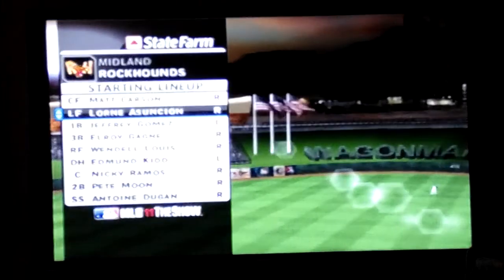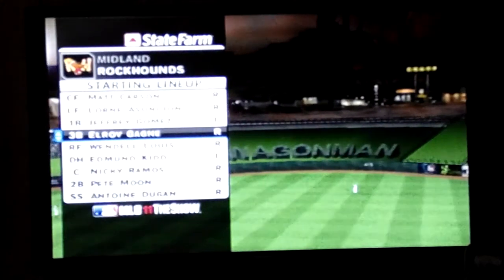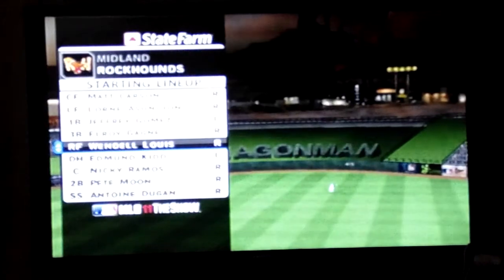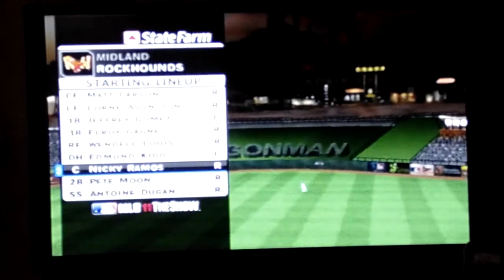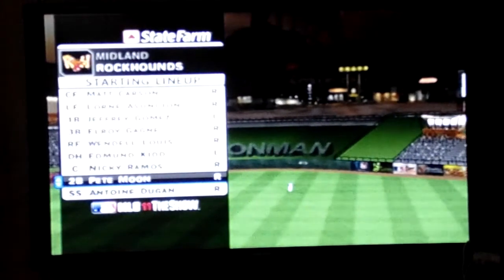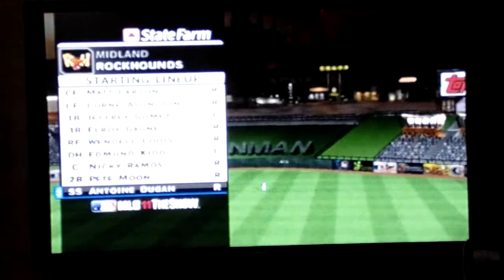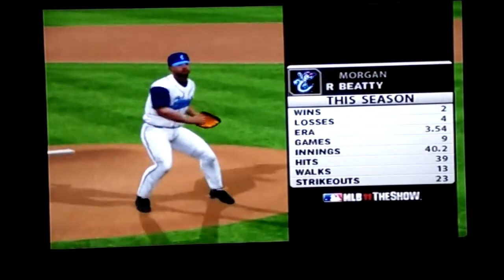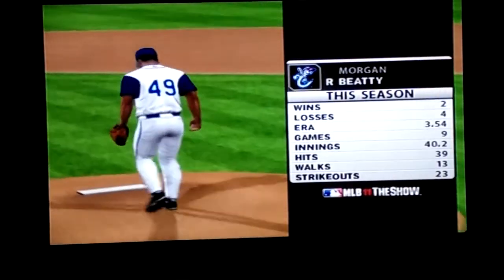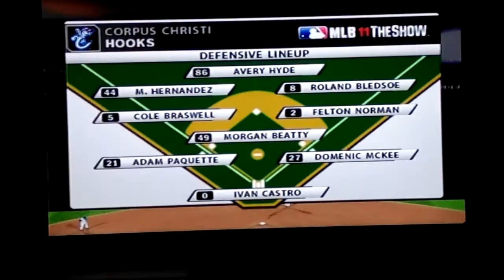Lauren Asuncion bats next, really struggling against right-handed pitching, something to be aware of. Number one will bat third at first base. Number 33, the third baseman, is in the cleanup spot. Number 21 is the right fielder hitting fifth. Number 32 will be the DH tonight in the sixth spot. Number 47 is behind the plate, hitting seventh. Number 16 bats eighth at second base. Number 45 rounds out the lineup batting ninth, also struggling against righties. Number 49 will be on the mound — he needs to establish the inside part of the plate and mix in location well.